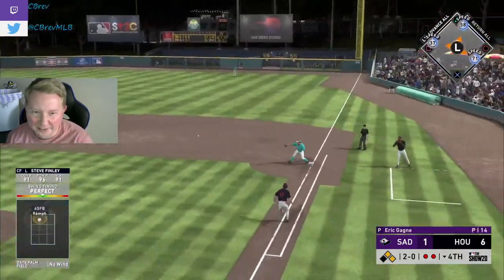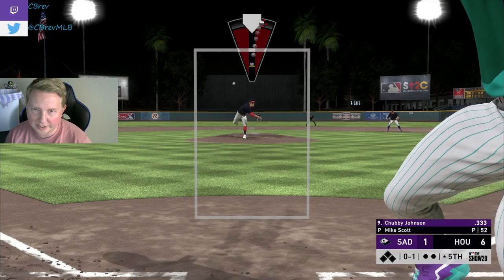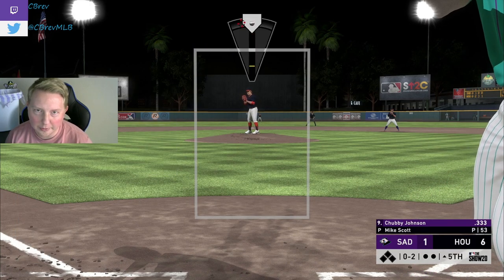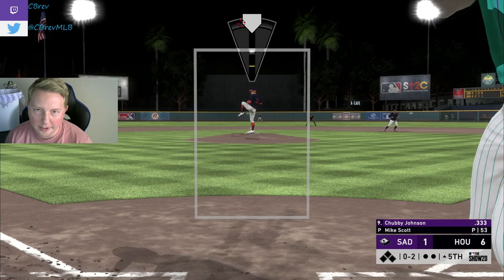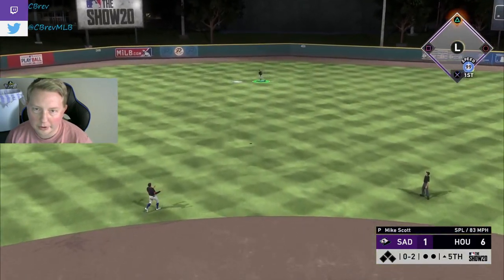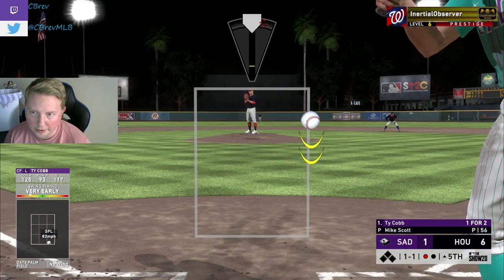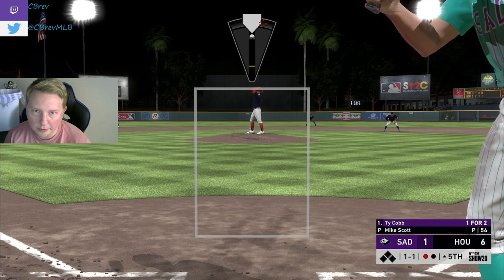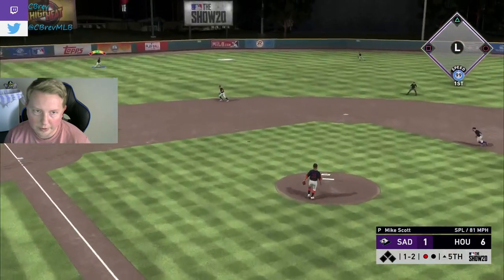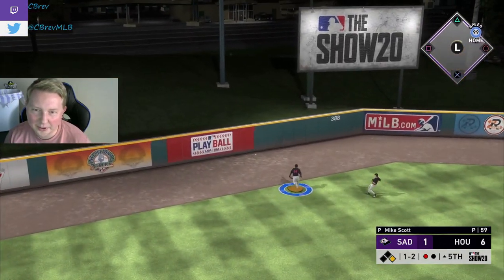Dude, Finley's gotta have the worst luck of all time — what is going on with this dude? This guy's cap is so tall. It's gotta look like these splitters are coming from outer space. Are we gonna lock him up again 0-2? We did not lock him up. That was the opposite of locked up. Look at Altuve playing in, ready to take a liner off the dome if that's what's asked of him — true team player. Hung that splitter. Jordan's not getting to this — he is so slow.